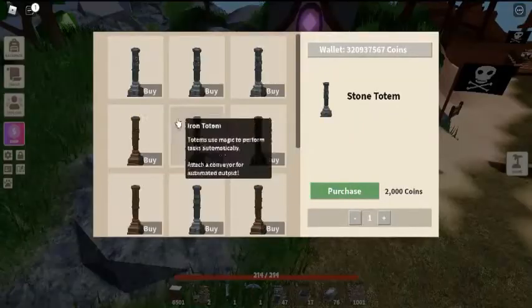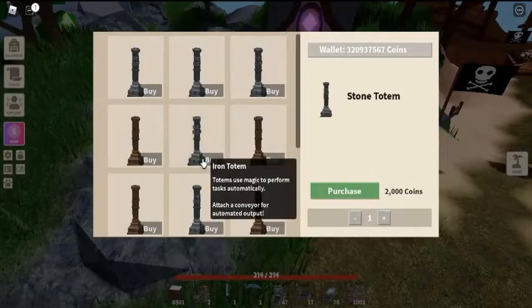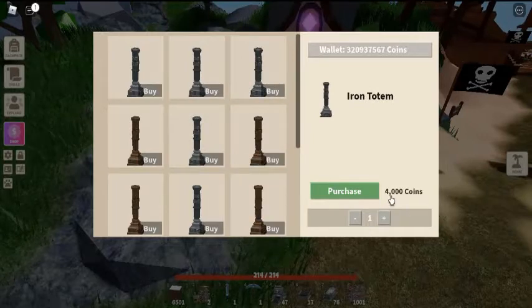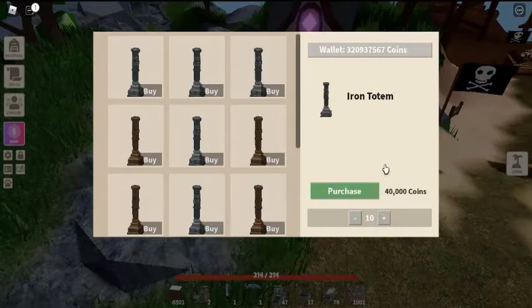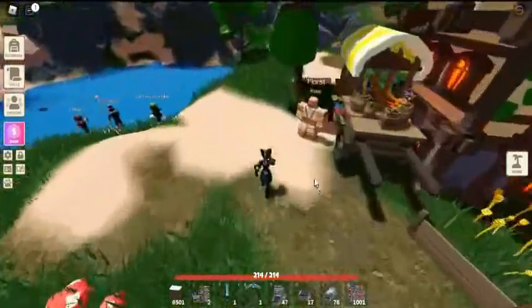Also press the bell icon to get instant updates of new videos. Okay, so let's start today with how to get crystallized iron in Roblox Islands. Crystallized iron is a crystal that has a chance of dropping when mining iron rocks.